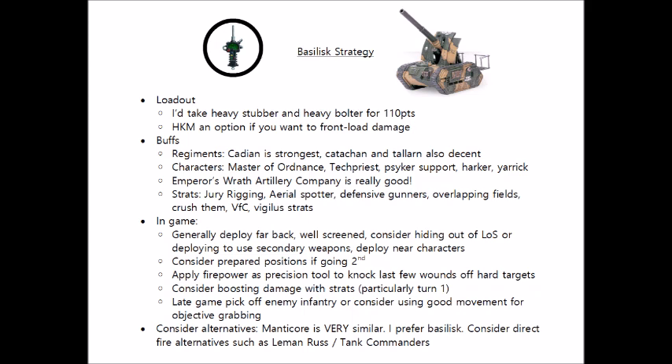So how would I field Basilisks on the table? I would typically field them with just the Heavy Stubber and Heavy Bolter, putting them at 110 points each. I'd probably field one or two of them, most likely alongside a Wyvern or two, and I'd use the Emperor's Wrath Artillery Company to get access to those key stratagems. In this little formation of three or four tanks, I'd typically either include a Master of Ordnance or use one of my Company Commanders as a caddy for the Relic and Warlord Trait. We'd want to set up our formation either really far back in a corner if we just have Basilisks, or somewhere more central if we're also trying to get the Wyvern in range, and then play a game of point and delete, using our guns to neutralise threats as needed.